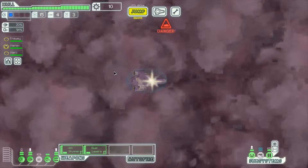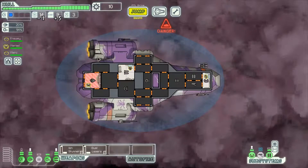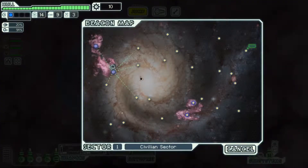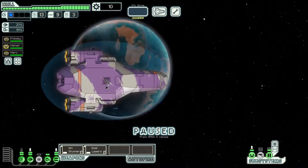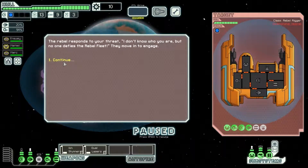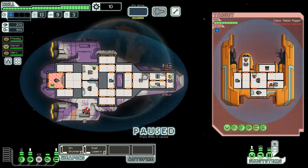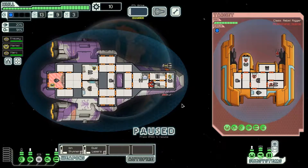One way to go forward — they want one fuel for five missiles, I can't say that's a bad deal. Rebel scout — intervene. He's got a drone, but what kind of drone is it though? He cannot touch me at all, not one bit.